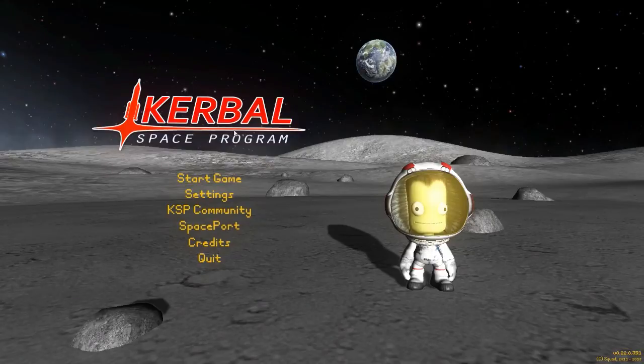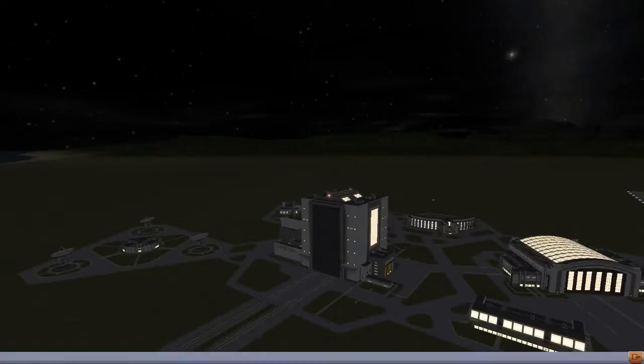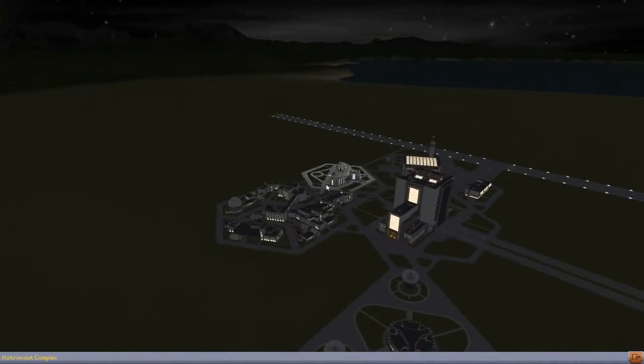Hello everyone and welcome back to Kadabo Space Program, where today we're not sticking to my original plan. I was going to do some more exploration today, but unfortunately with the holidays I don't have a whole lot of time to record this week. So we're looking at a visual enhancement mod, more specifically the Visual Enhanced Clouds and City Lights. You can already see the clouds there on our wonderful Kerbal green and blue marble in the background.